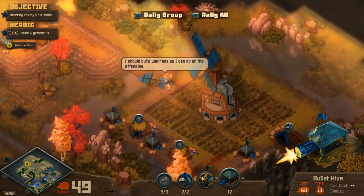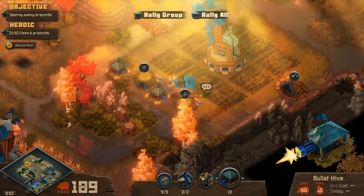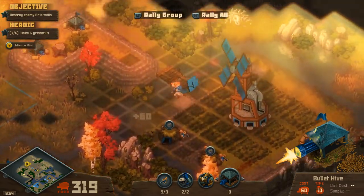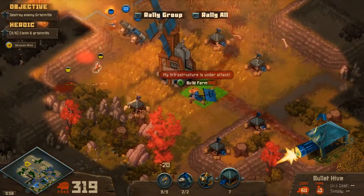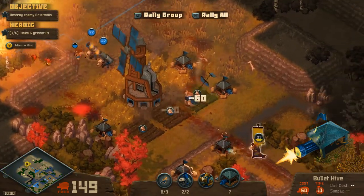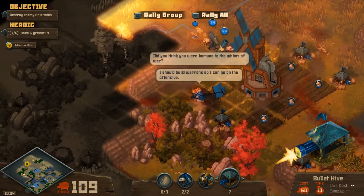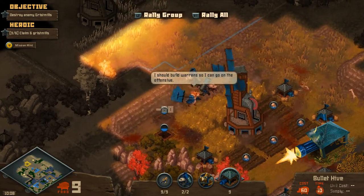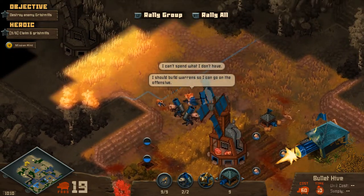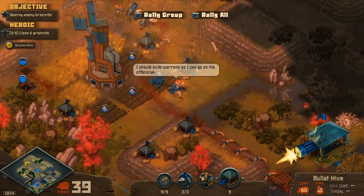The problem is that the game does a poor job of communicating incoming resources, when farms will be depleted, outgoing resources for unit production, and even what order those units will be produced in. This poor communication is a bit of a theme with Tooth and Tail. The map does a poor job of communicating points of interest, the art style does a poor job of communicating passable terrain, and the unit descriptions do a poor job of communicating what those units actually do.